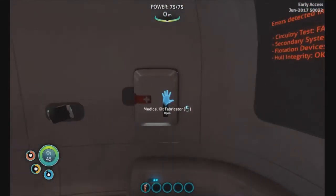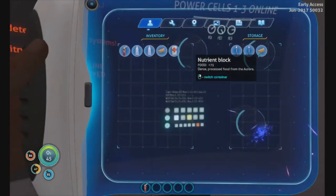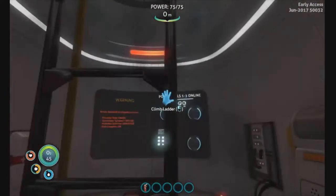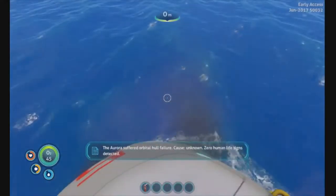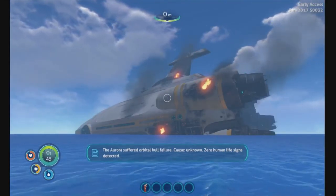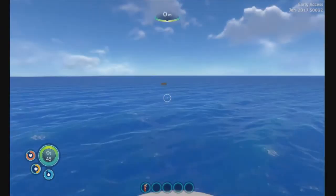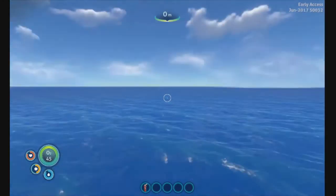It has one directive: to keep you alive on a hostile world. Good luck. Let's get out of here. Aurora suffered catastrophic hull failure — cause unknown. Zero human life signs detected in 100-meter range. Lovely. Upside down my heart — I don't think that was in the game before.